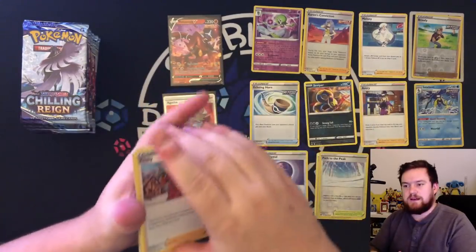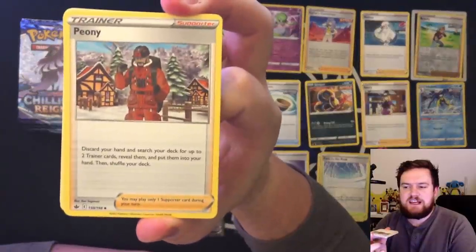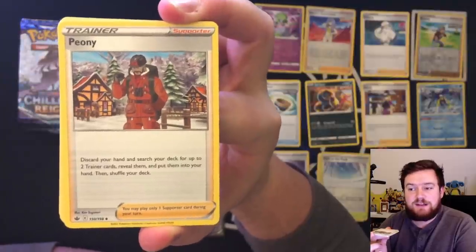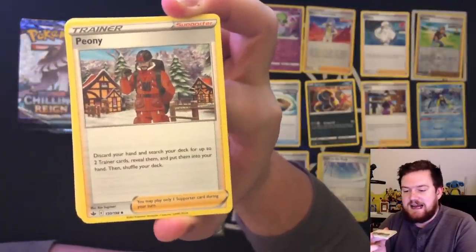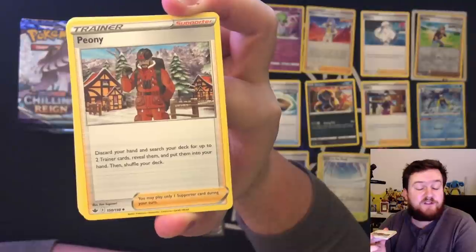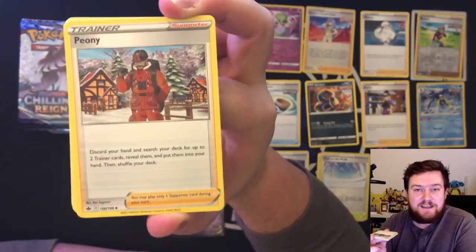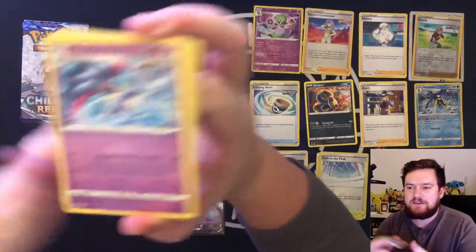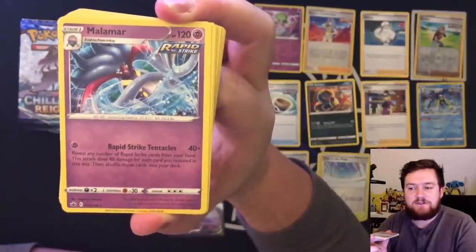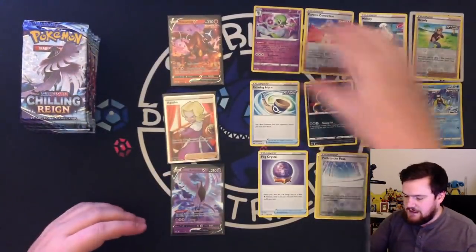Peony's kind of a cool one to talk about. Peony — discard your hand and search your deck for two trainers, reveal them, put them into your hand. That's really, really cool. Discarding your entire hand is a bit of a rough one, but if you get exactly the two trainers you want, that's perfectly acceptable. And also, Rapid Strike Malamar has Rapid Strike Tentacles for 40 damage times the amount of Rapid Strike cards in your hand. That is definitely content right there — it's not a good card, but it is content.